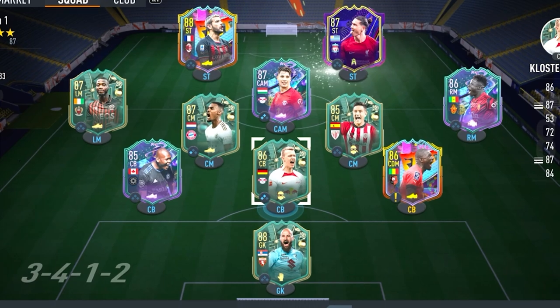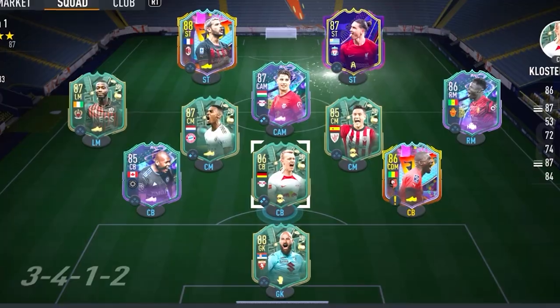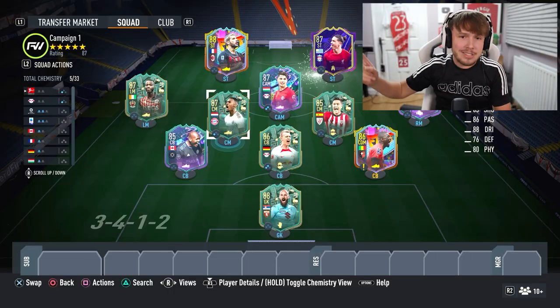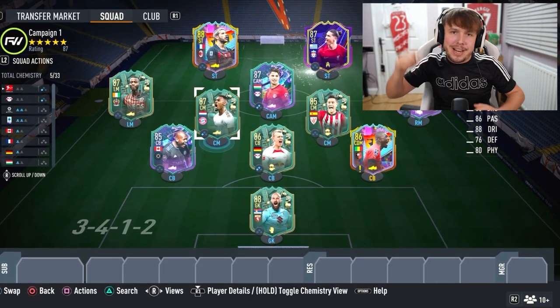We've got the 11 done - everyone is in the position we wanted. I think I just switched the centre mids, that's about it. Not a bad team actually - I thought it was going to be a lot worse. We are on five chemistry, but that's besides the point. It's now time to put this team to a test. We're going into a game of Fut Champions, and if we do not win we will be discarding. The amount of discards will be determined by how many goals we lose by. Hopefully the boys can pull it out and win us this game.